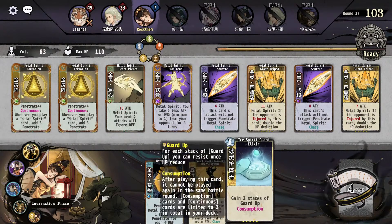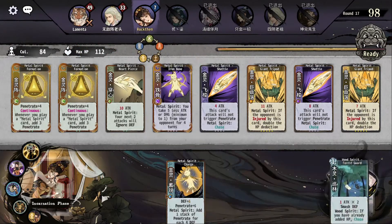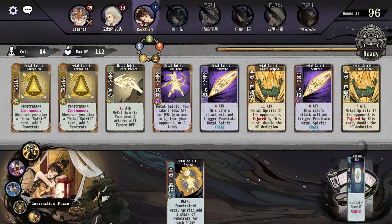I could have guard ups but I don't have the chi for it. Two extra max HP is pretty nice. No thank you.